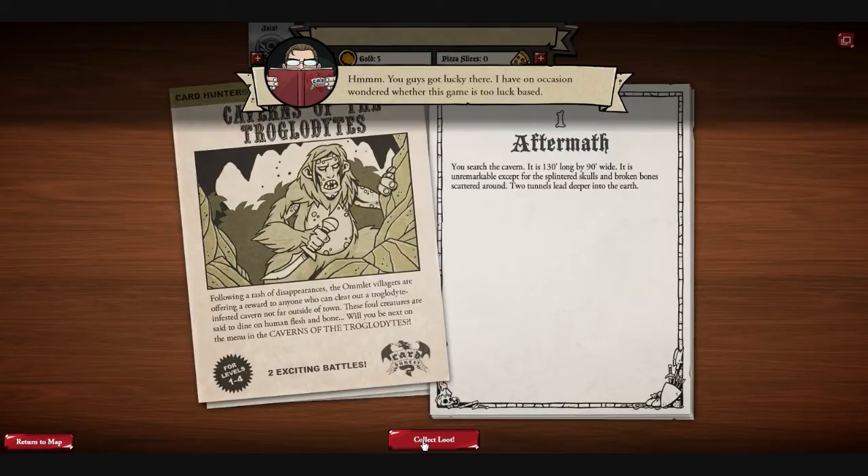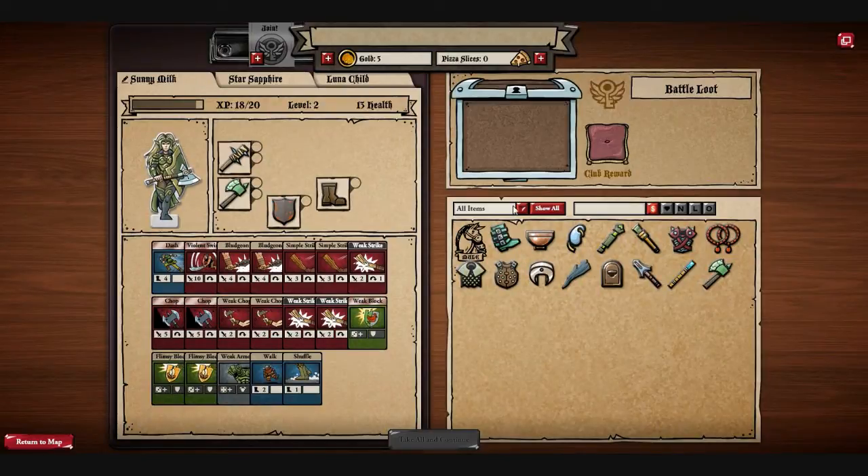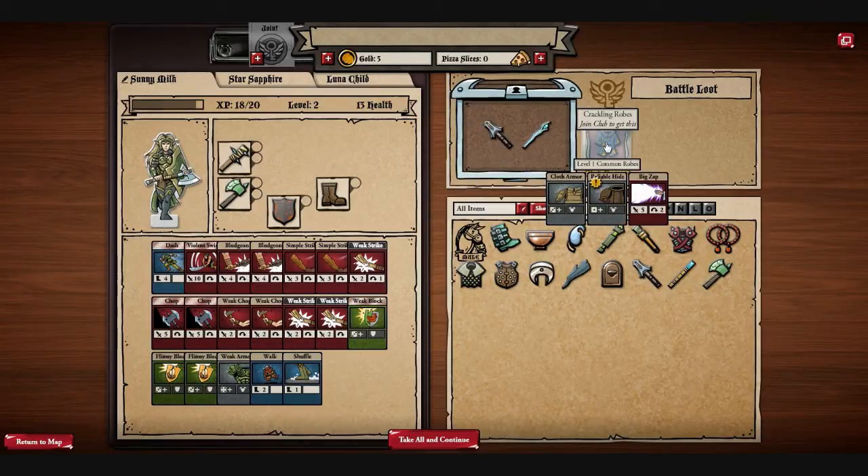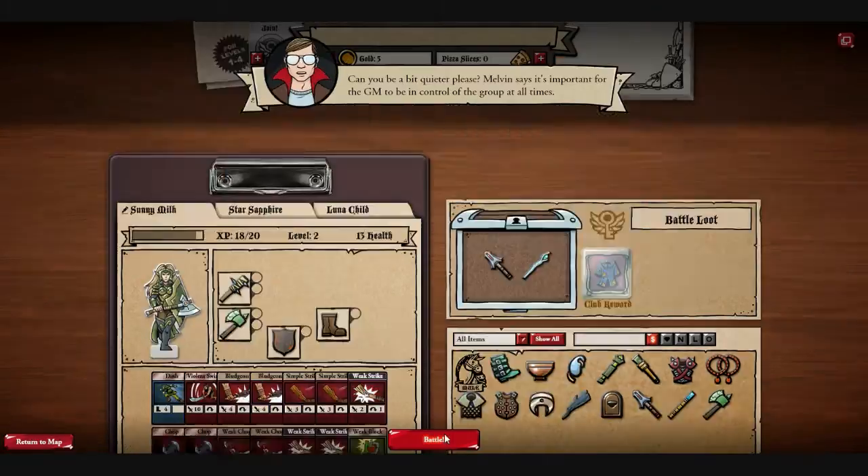You search the cavern. It is 130 feet long by 90 feet wide — unremarkable except for the splintered skulls and broken bones scattered around. Two tunnels lead deeper into the earth. Let's click loot and open the chest. Stuff we already have, but oh, that's kind of cool — some cool looking robes. Take all and continue.